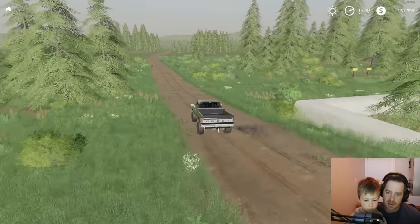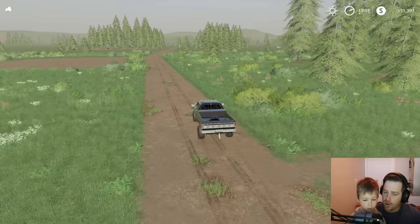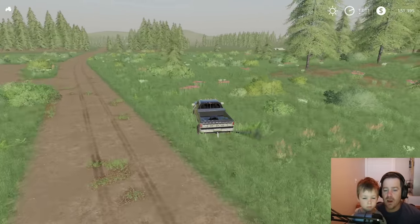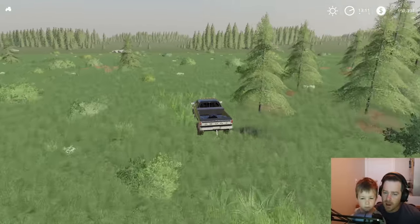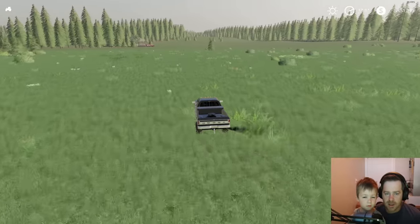So here are the rules they told us: we can get kind of close to it, but you can't open anything or go inside any of the barns. So we can't go inside to see what's there - we have to just look from a distance, maybe stand on our truck to look up and see what we think. Here it is, let's check it out and see what we've got.